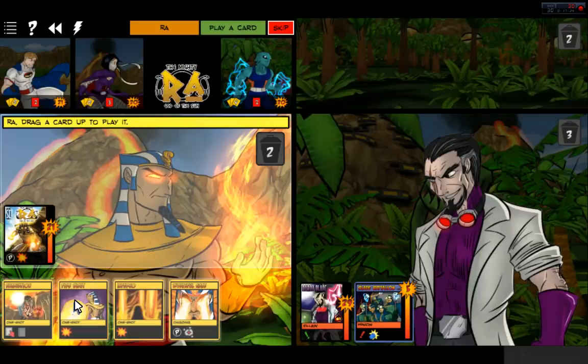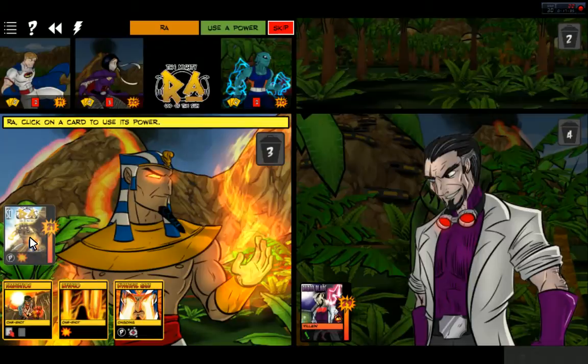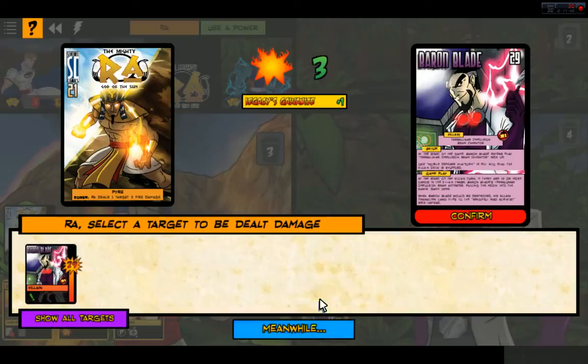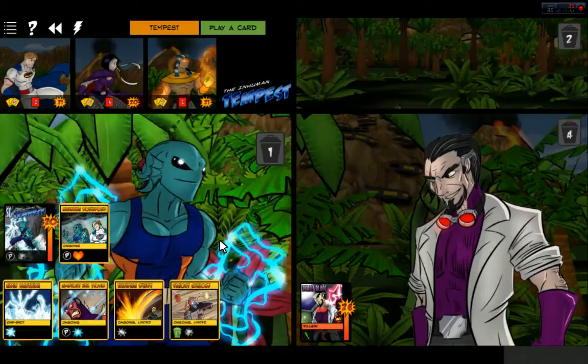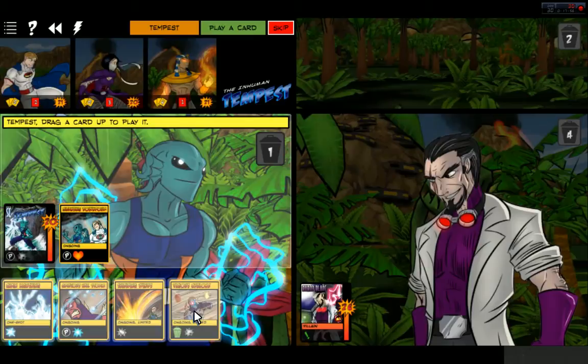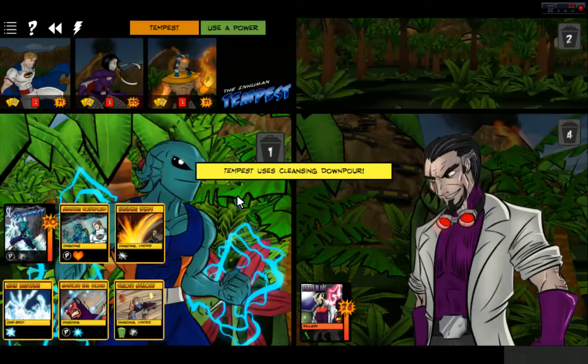Let's have Ra just take out the Blade Battalion here — blast the Battalion. Goodbye, Blade Battalion. Ra can just go ahead and blast Blade. Destroy one target with two or fewer HP. Tempest has the Ongoing Ability — Vicious Cyclone, Shielding Winds, Chain Lightning. Let's use Chain Lightning. Like I said, he's more of the healer. And Cleansing Downpour on all the team.